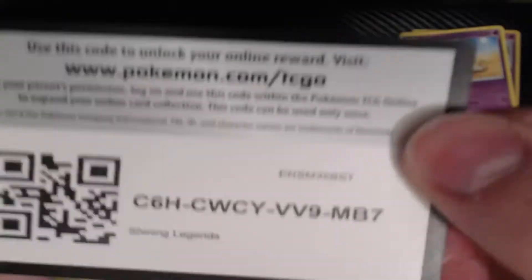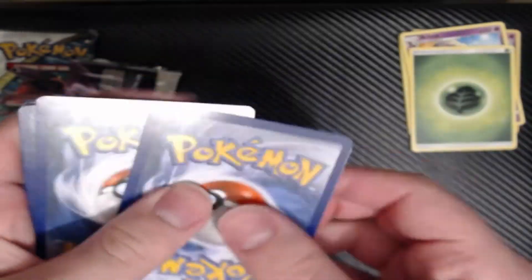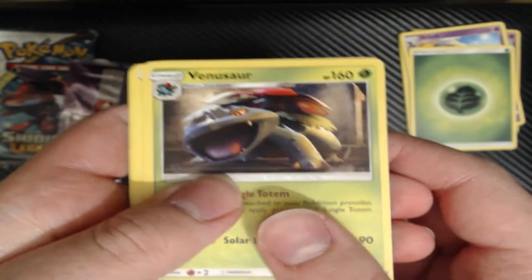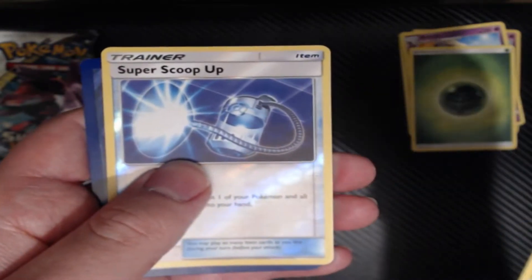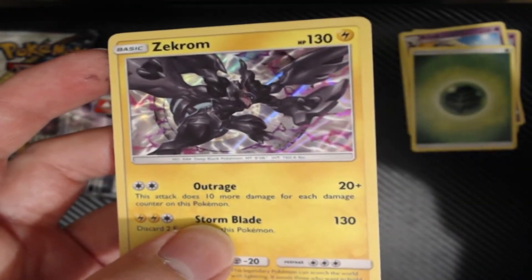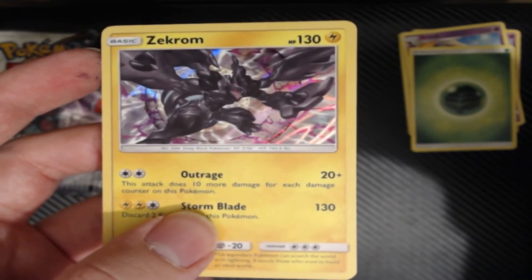Our second pack of Shining Legends — hopefully we can get another Shiny in here. It's cool that we have the Shiny Darkrai, Shiny Petey, but it'd be really cool to get another. Cards: Sneasel, Ultra Ball, Lyphard, Scraggy, Shroomish, Qwilfish, Stunfisk, Bulbasaur, Reverse Hollow Super Scoop Up, and our rare is a Zekrom. Shoutout to Omega Chaotic 98 — Zekrom is their favorite Legendary.